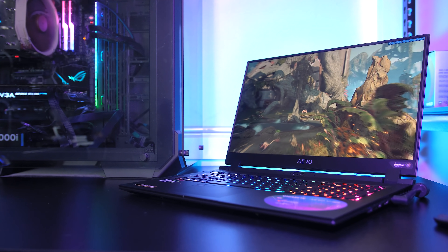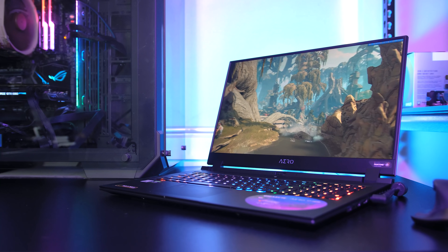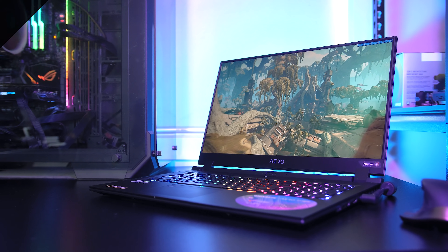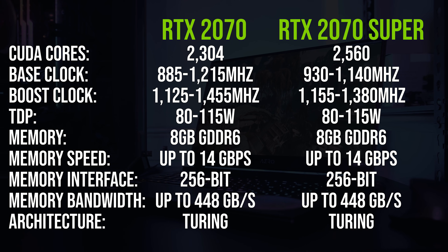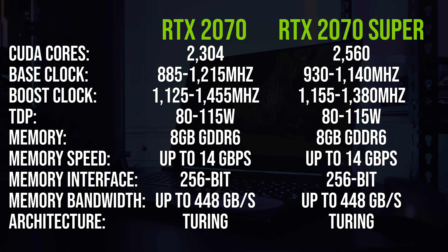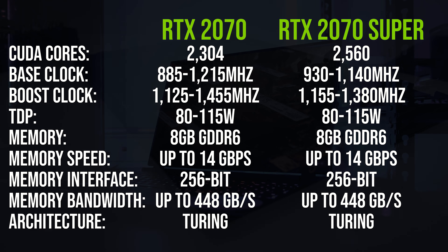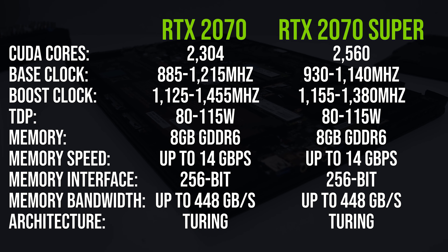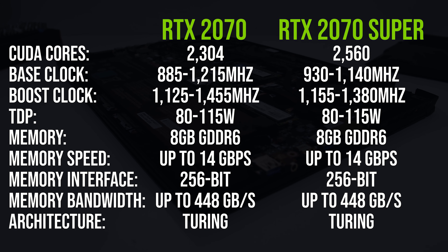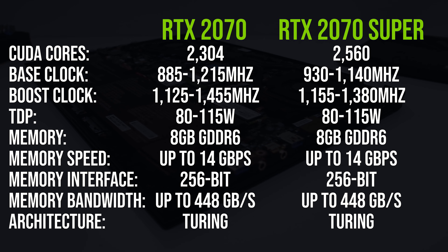Let's find out what the performance differences are between the new Nvidia RTX 2070 Super Max-Q and the older non-Super version. The key difference is that the newer 2070 Super version has 11% more CUDA cores, but slightly lower base and boost clock speeds as a result. Both have an 80 to 115 watt power limit range — basically anything not 115 watts or max performance is considered Max-Q — and both laptops tested here run the GPU at 90 watts.